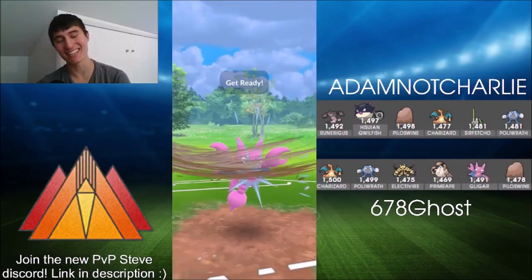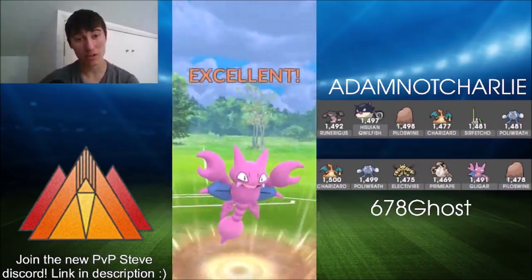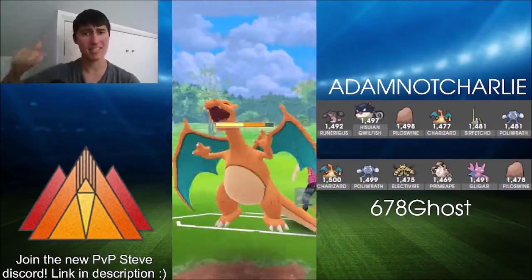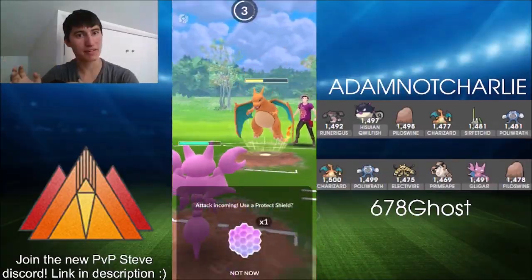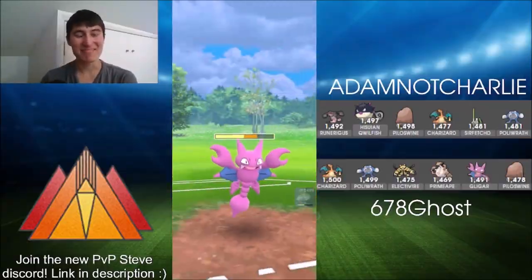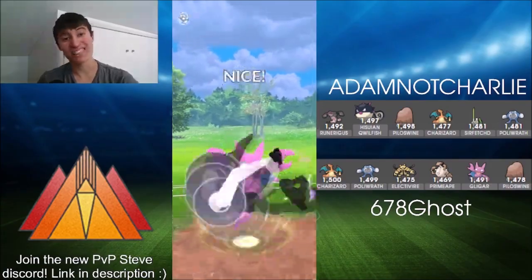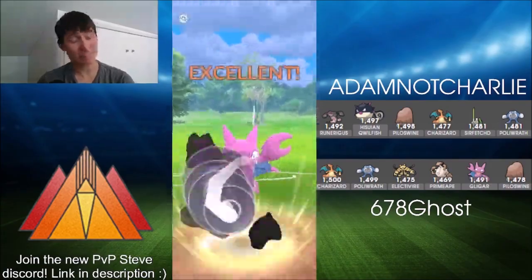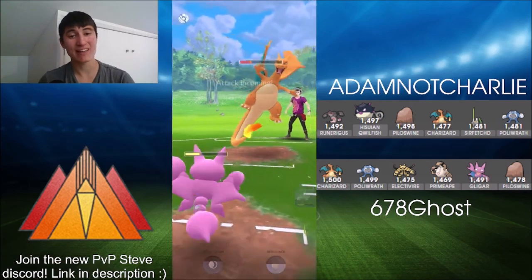Ghost makes a really interesting play here — swapping into Gligar to get an energy advantage, knowing that Adam Not Charlie would either have to stay in with Sirfetch'd in a bad matchup, or swap into something that would be a little bit energy behind the Gligar. Really big plays from Ghost doing nicely. Going through the Night Slash — Charizard is a very squishy Pokemon, so it would take it out, burning that last shield.